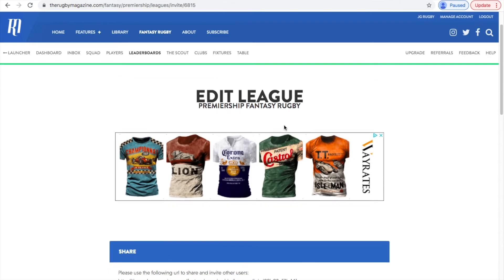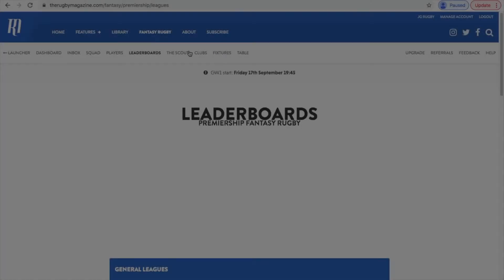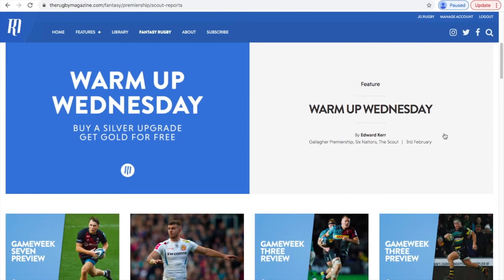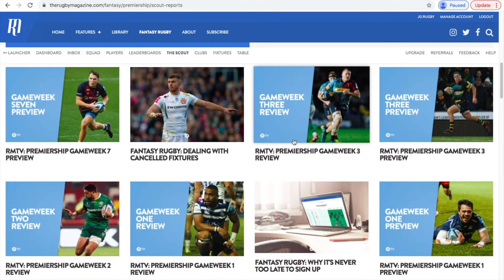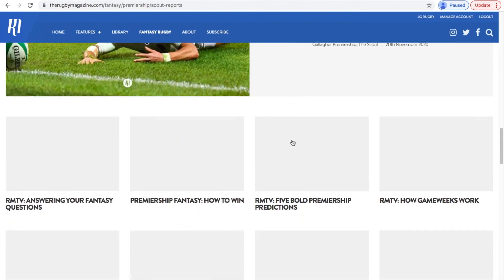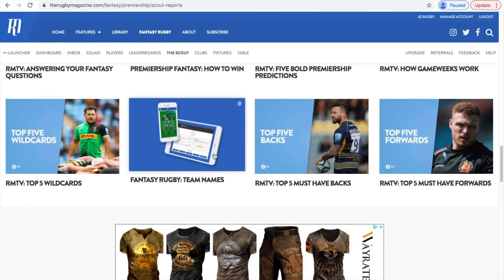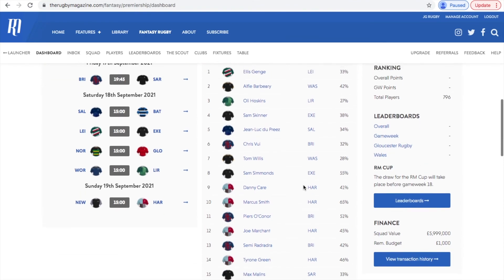I've created my own fantasy league — if you want to join, I'll leave the links in the description so you don't have to remember them and can just click easily. Within the fantasy league dashboard you've also got scout reports, which are basically insights posted by the Rugby Magazine. They've just posted two as we're getting close to the Premiership season, so go check it out. It gives really good insights if you're struggling to build your team or thinking about changes for a game week.